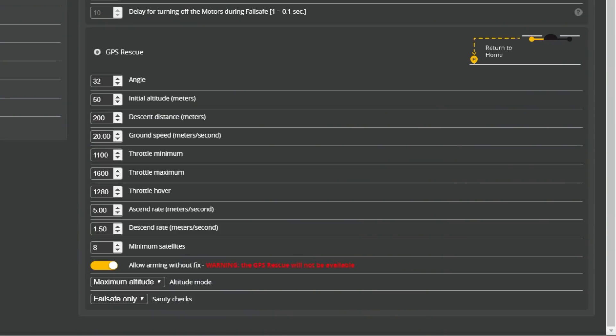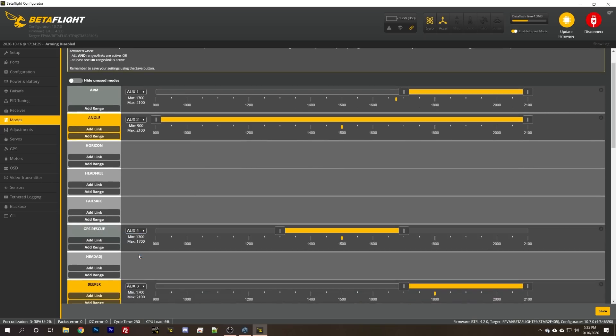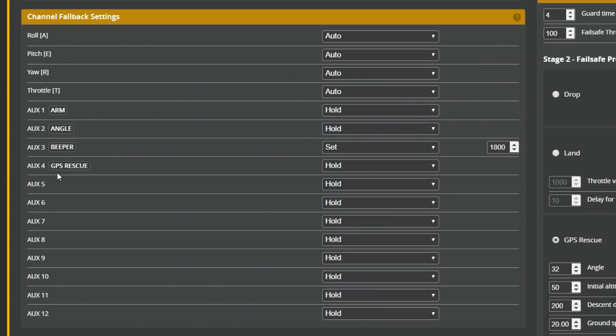This would be my typical setup for GPS rescue, though I might reduce minsats depending on how good the GPS unit is. Some people go to the channel fallback settings in the failsafe tab and set the aux mode to a specific value — for example, setting aux4 to 1800 during failsafe — to manually trigger GPS rescue via the aux mode. What this does is change the behavior of the aux channel during failsafe. Normally aux modes freeze in their last known position during failsafe, but this forces GPS rescue to activate immediately.